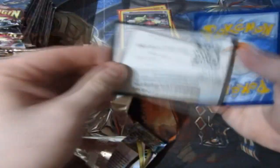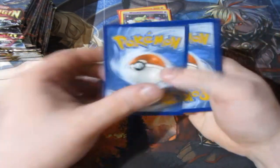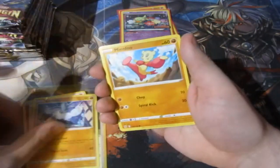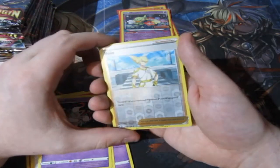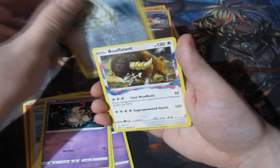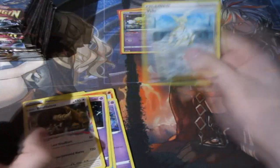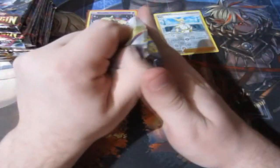Let's see what we can pull — out of 18 packs I'm hoping to pull at least two V cards, or something even better. Let's have a look. We've got Fire Energy, a Thron, Koala, Karbing, Minfio, Litlio, Gasly, Ducklet, Zora. We've got a reverse foil Volo — he's a cool character, we really do like Volo — and a Buffalant with the Lost Origin EX right there. That's cool. So we've got ourselves our first reverse foil.